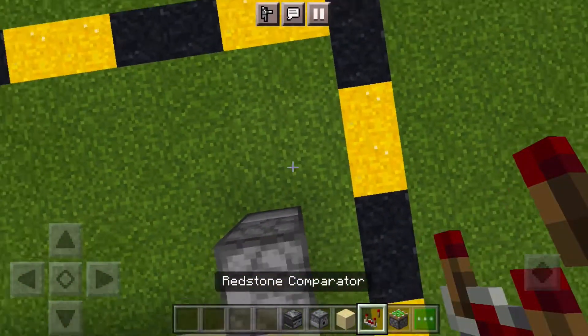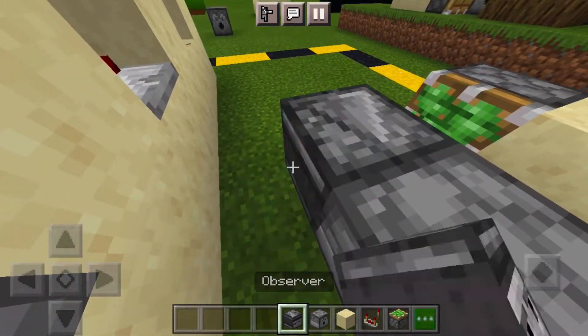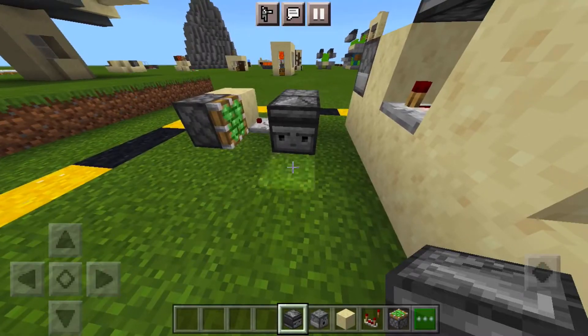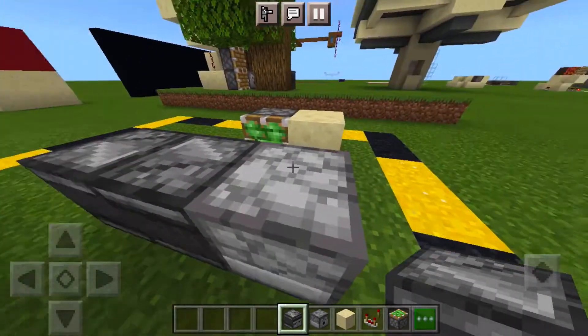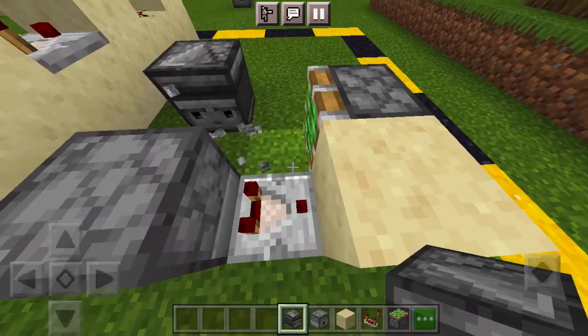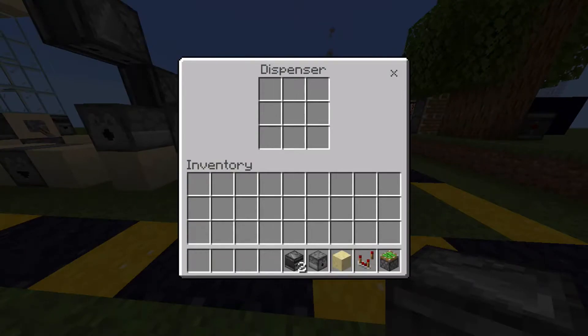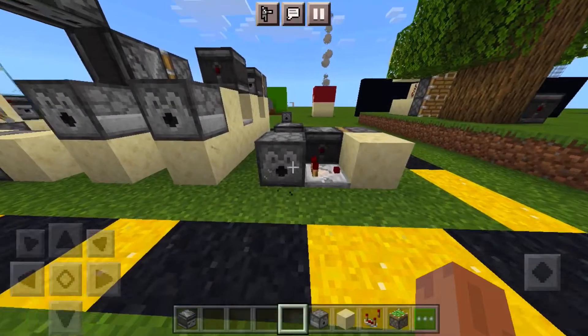To get started, place a dispenser right there, a comparator, a block, a piston, an observer like this, and another observer like this. This last one is my personal favorite because it's so low and I don't have to take up much space height-wise. Just get it started with any item and it'll dispense items out.